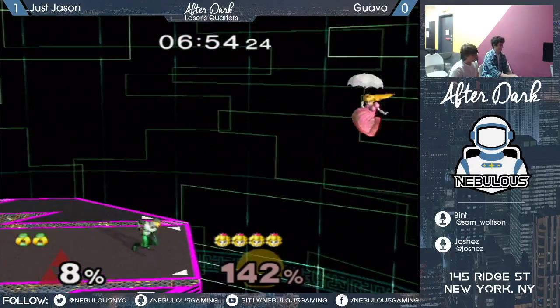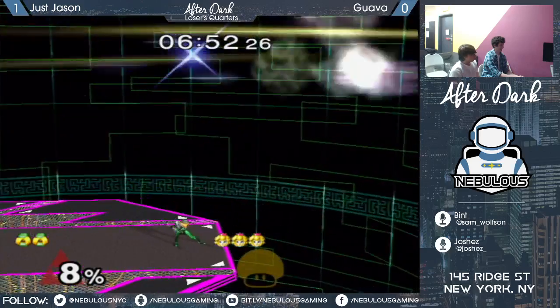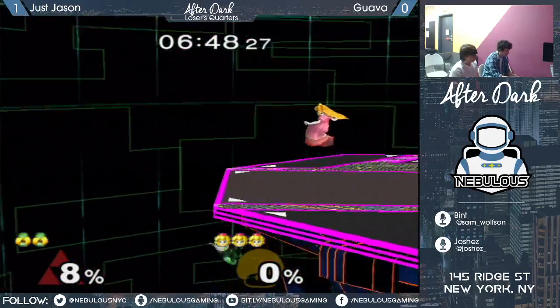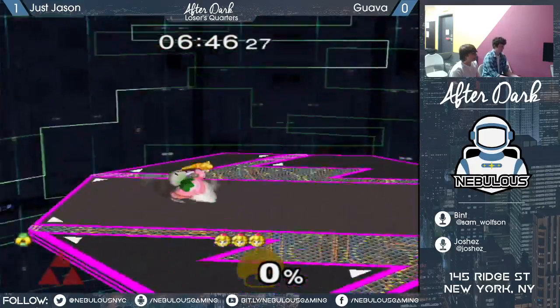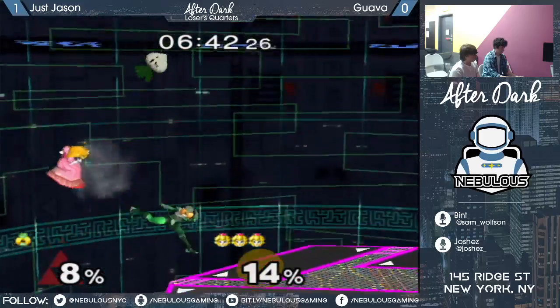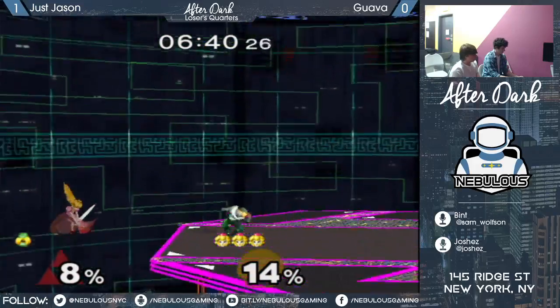Peach Bomber almost comes out but doesn't. Stock lead for Guava. That's a little bit of movement from Jason just trying to space outside of Guava, and he misses a wavedash off stage, which is unfortunate. Now a two stock lead for Guava.